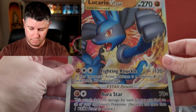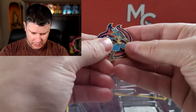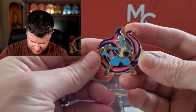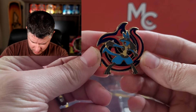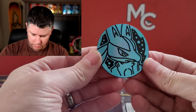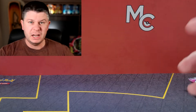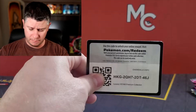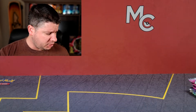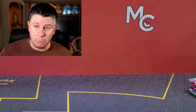We've got the Jumbo Lucario V-Star, very, very nice. The V-Star marker, and we got this really cool pin — nice and focused. That is awesome. A Jumbo Lucario coin. Everything seems to be Jumbo now, which is very interesting. They maybe just don't make the small coins anymore. It is funny how the Jumbo cards shrunk but the coins grew. I don't know what the decision behind that was.